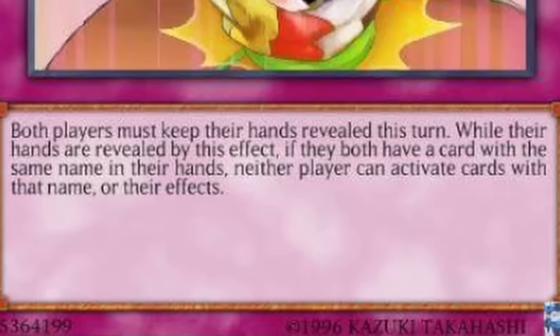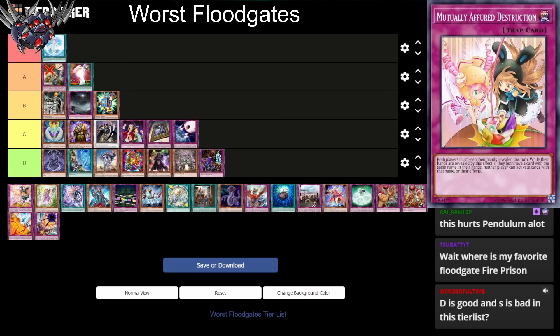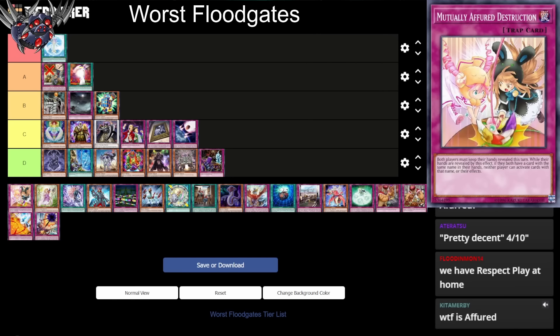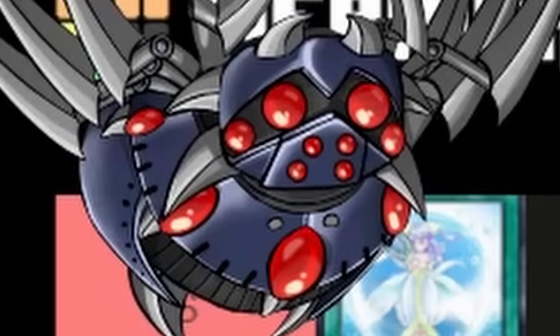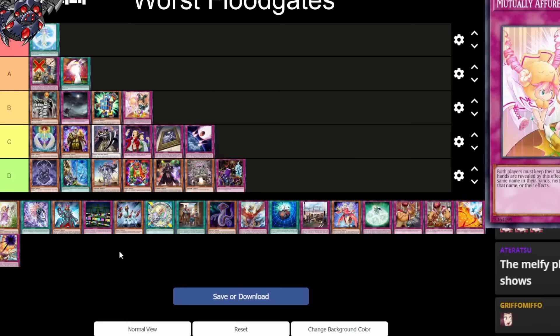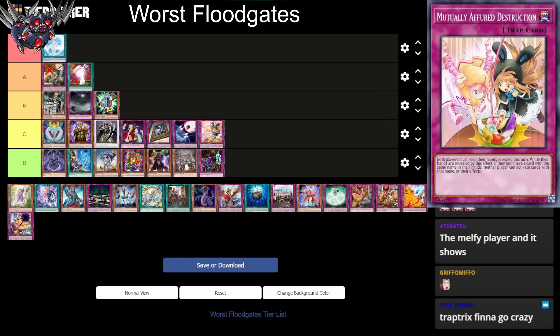Mutually Afford Destruction: both players must keep their hands revealed this turn. While their hands are revealed, if they both have a card with the same name in their hand, neither player can activate cards with that name or their effects. So if you have hand traps, your opponent can't use those same hand traps. It stops dangers too, since it has their hands revealed. And it has a negate if you share the same cards. In a mirror match it's not half bad, so we're gonna put this in C tier.